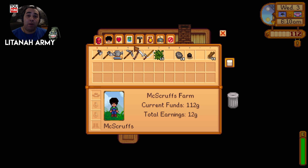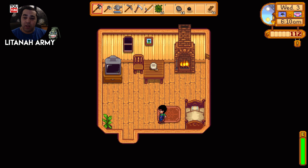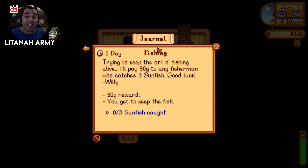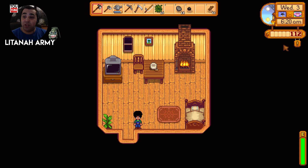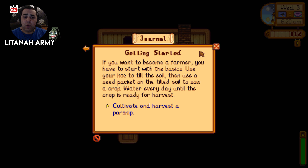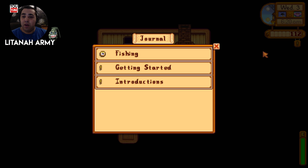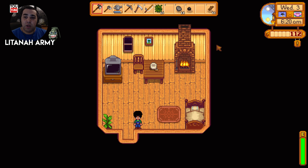Hey guys, welcome back to the Vatana Army! I'm Vatana and today we are playing Stardew Valley. We've got McScruff's farm up and running. So what we're gonna do today: we're gonna do a bit of the journal, try and get the fishing done - we've got to catch three sunfish - cultivate the parsnips, plant some cauliflower because they make more money, and do some introductions to meet a couple of NPCs.